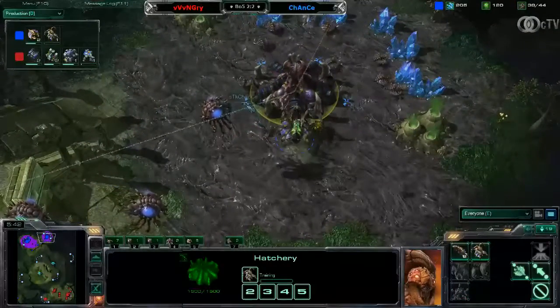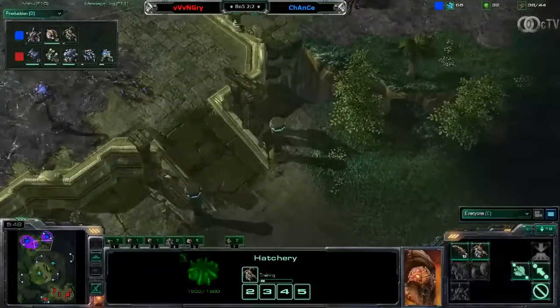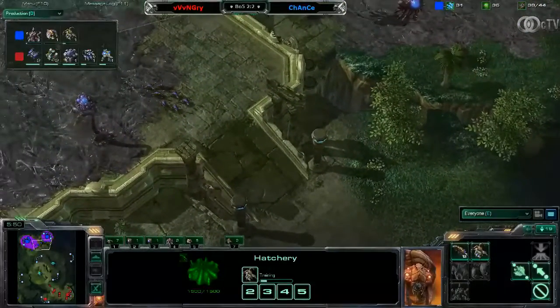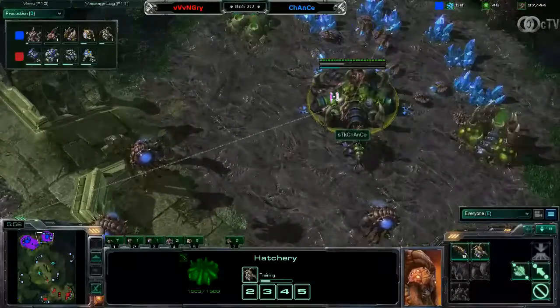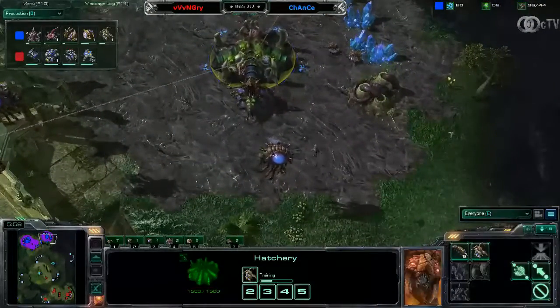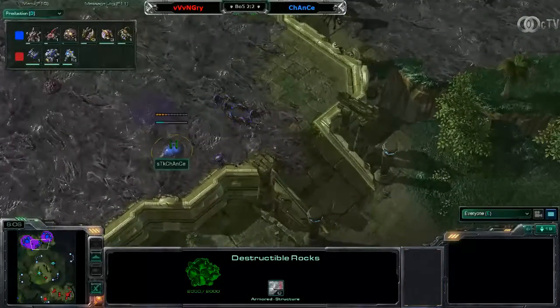Those double barracks openings with marines and bunker builds are not that effective on this map, because in the early game this hatchery is pretty much secure. Later on there will be the entrance with the destructible rocks, but that's basically about it.